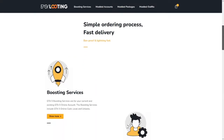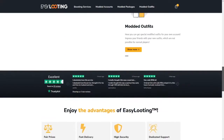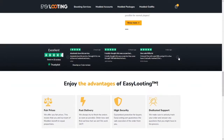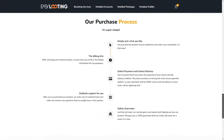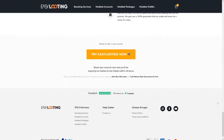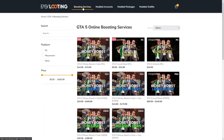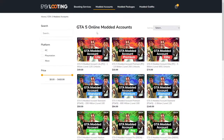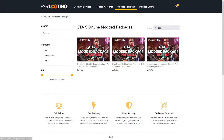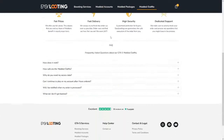Before the video starts — if you are someone in GTA 5 Online who's literally broke, go check out Easy Looting for boosting services, modded accounts, modded packages, modded outfits and much more. You can use my discount code 'juno' for 10% off. They're a reliable website where you can get boosting services, modded accounts, everything you need in GTA 5. If your account just got wiped, this is definitely a place to go get a brand new account.